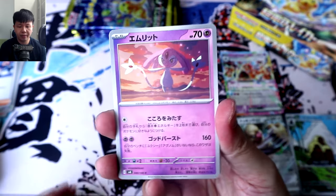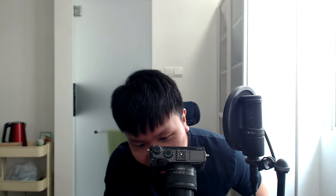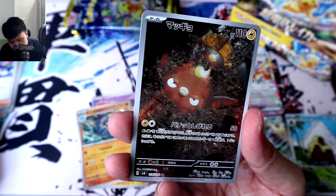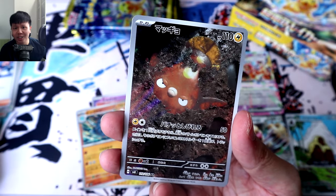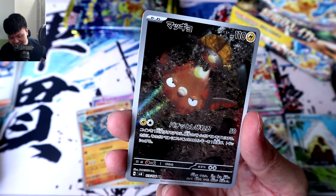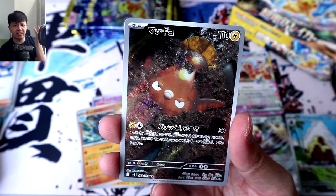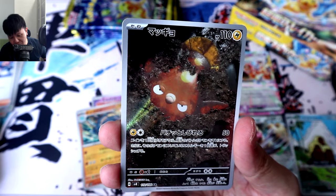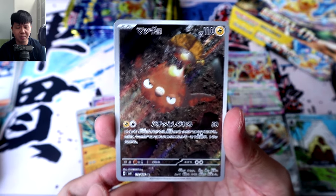Pack 18. Mesprit — we still haven't got Uxie, have we? Donphan. And our second Art Rare of all things! I wanna say why, but the more I look at this card, it's really so good! Does the dirt have to be so unreasonably realistic — in a good way? Anyway, here we got Stunfisk. Stunfisk should be from Gen 5, Black and White, and then we got Galarian Stunfisk — the cave trap in Sword and Shield. But I think this is the best Stunfisk has ever looked. To all you Stunfisk fans out there, you need to get your hands on this AR, and I'm pretty sure it's not gonna be very expensive. Victini.